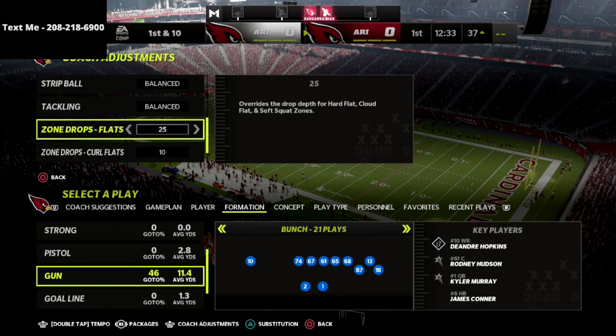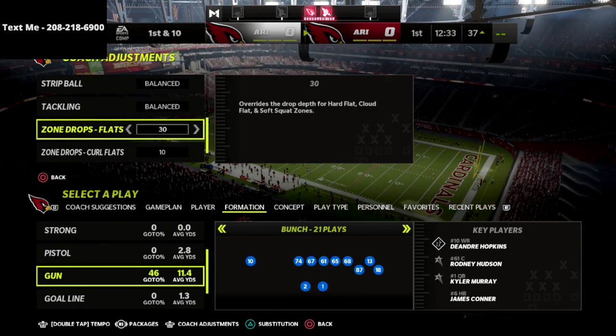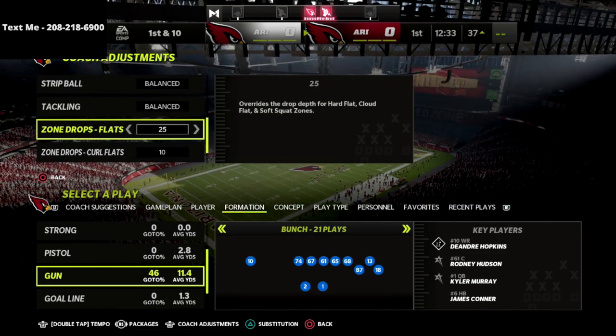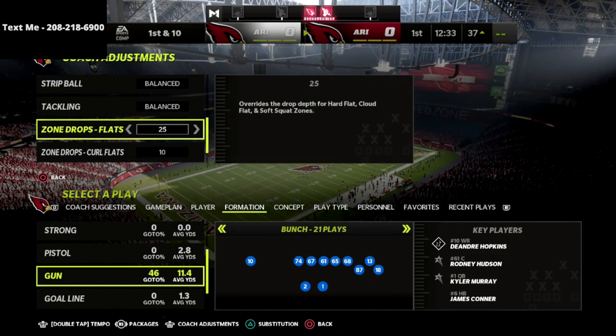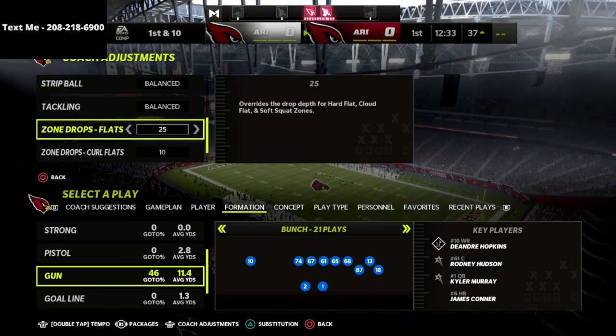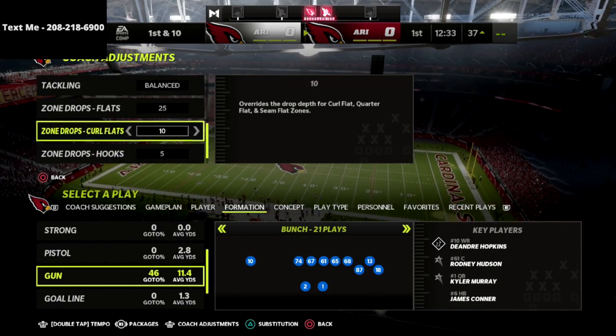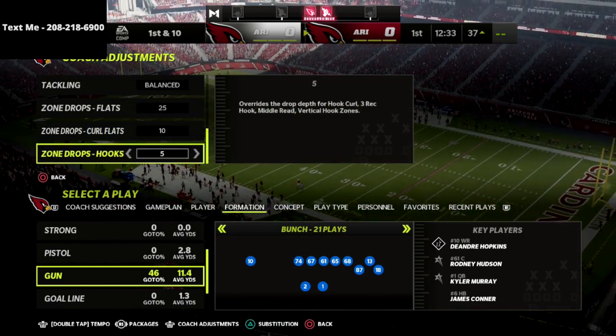Here's what we're going to do for coaching adjustments. We are going to put our flats on $25. You can put these on $30 — I have found that $25 is fine, and I like $25 for right now until I find that I need to move them back to $30 if they hit me over the top. Curl flats, we're going $10. Hooks, we're going $5.